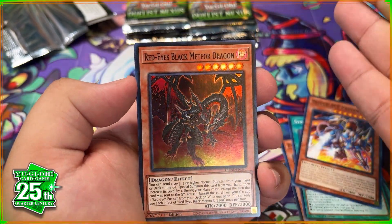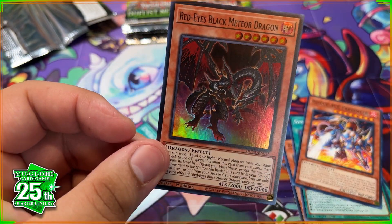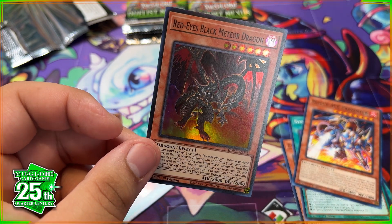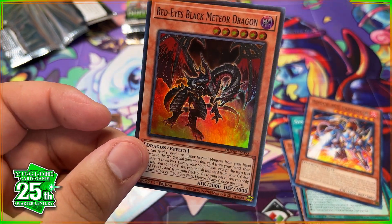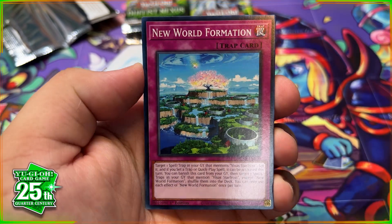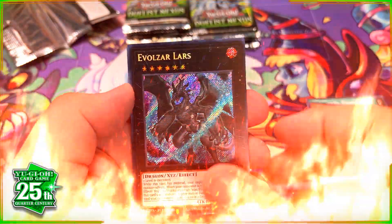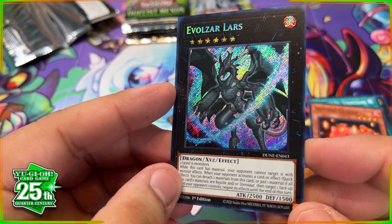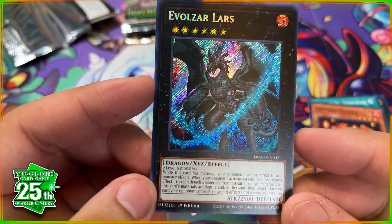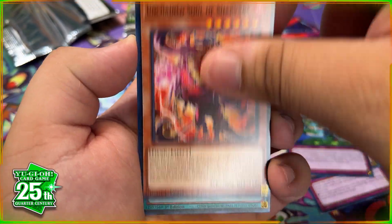And we got Red-Eyes Black Meteor Dragon! Can this box get any better? I think that is the best super rare in the set — the art is dope, and it's Red-Eyes, so obviously the best super rare. We are absolutely killing it with these boxes. We have some cool ultra rares left — if any video deserves a like, it is this one. We got Evil Czar Alaris — look at that card; it kind of looks like a Pokémon, but fantastic artwork.